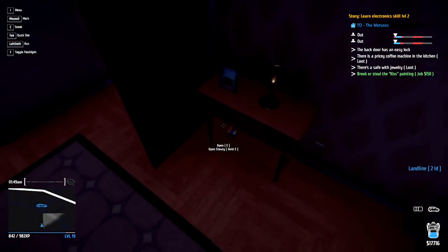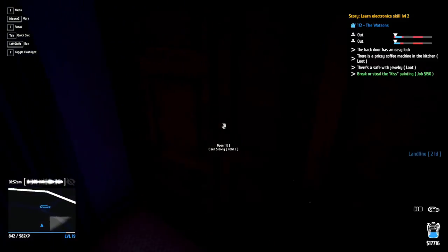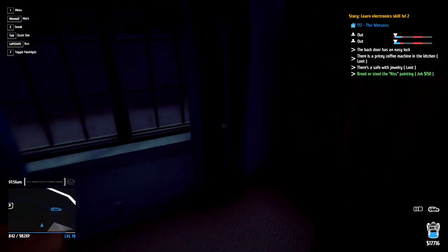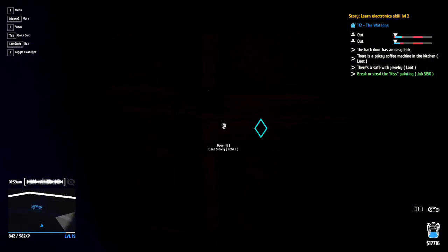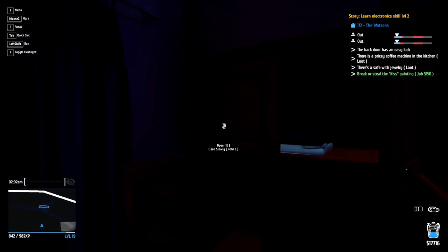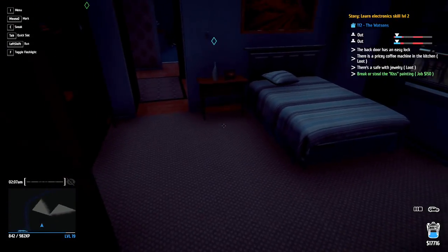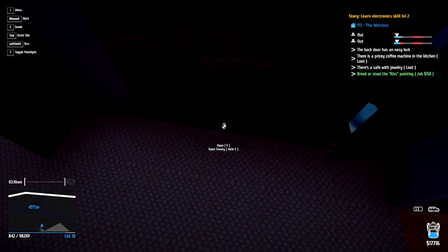There is also a safe with jewelry. I'll take the landline right there, the goblet — the safe with jewelry, that's the bit I want to try and find. Seven dollars for the vase. I can't see anything in here — I don't know how well I've searched this property before. I'm very very limited on time though, we've got to remember we are extremely limited on time.